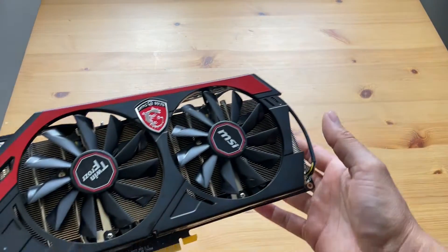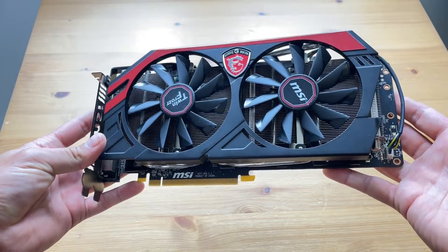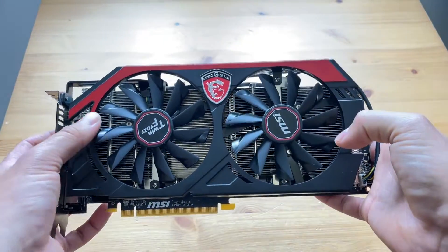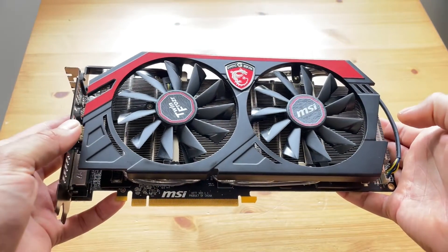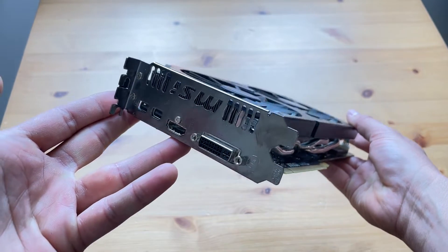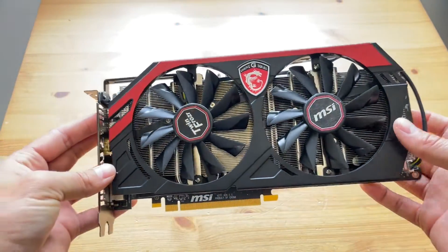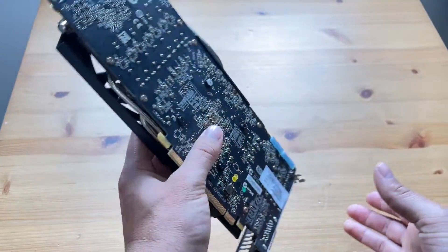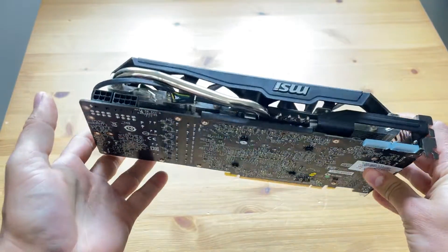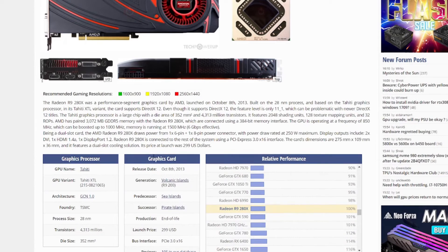So here we have an MSI Radeon R9 280X and I picked this card up locally for £35 the other day — and I kid you not, I was paying up to £100 for these cards in the midst of last year. The R9 280X was released on October 13th, 2013. It's built on the 28nm process, has 2048 shading units, 128 TMUs, 32 ROPs and 32 compute units. Our card has an 850MHz base clock which can boost up to 1020MHz, and a memory clock of 1500MHz, with 3GB of GDDR5 and a 384-bit memory bus. Launch price was US $299.